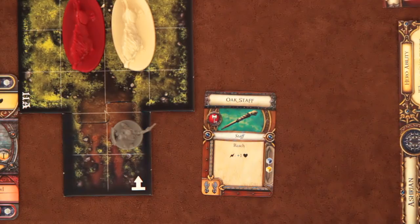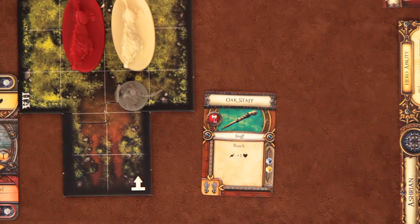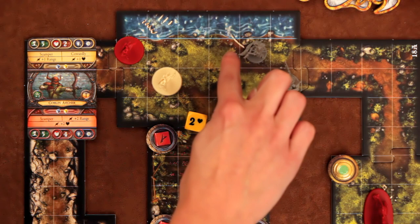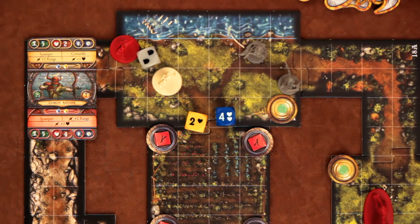To attack, a player rolls the colored dice associated with their weapon. A melee weapon can attack squares adjacent to the character. If you have a ranged weapon, you can attack any target within line of sight. If the attacking player rolls an X on the blue die, they miss. For a ranged attack to hit, they have to roll a ranged number equal to or greater than their distance from the target. If the attack succeeds, it deals damage equal to the number of hearts rolled. Any surge symbol rolled triggers special weapon effects that might initiate a condition, let you deal extra damage, or force defense die re-rolls.